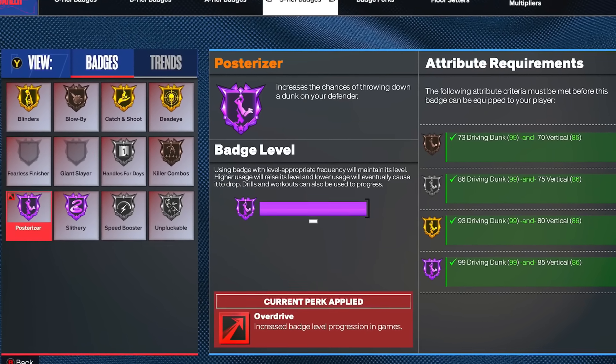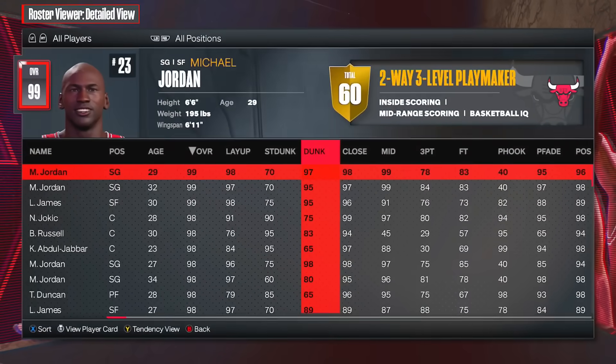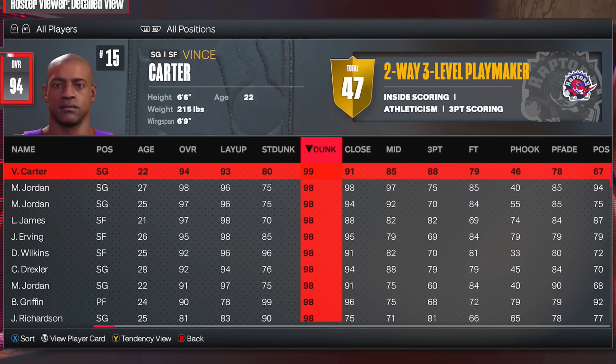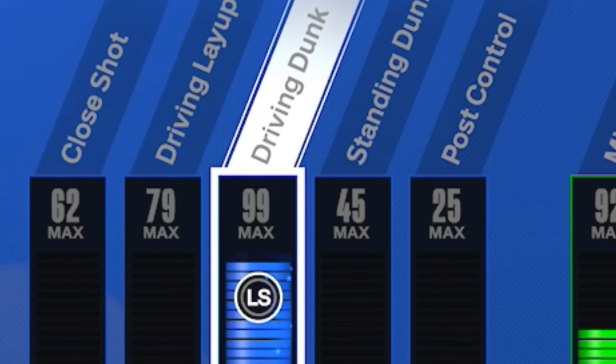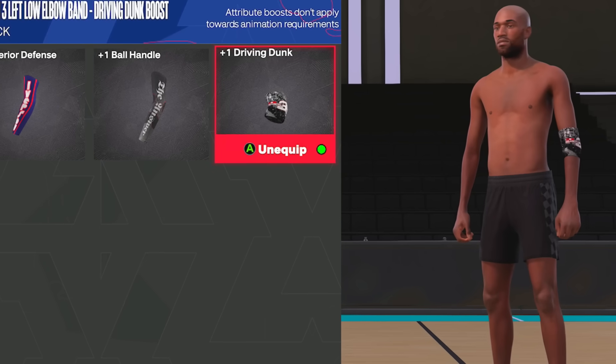Is Hall of Fame Posterizer where you need a 99 Driving Dunk worth it in 2K24? Today we're going to figure out. If you go into the official 2K roster and sort by Driving Dunk, Vince Carter is the only one with a 99, so of course we had to be Vince Carter today. With the 99 Driving Dunk build and the plus-one Season 3 Driving Dunk arm sleeve, we start the game with a 100 Driving Dunk.